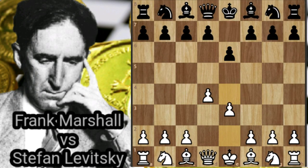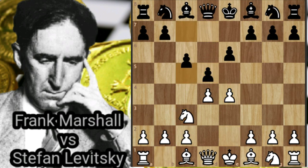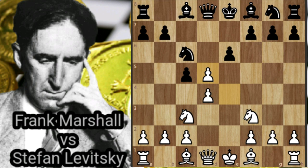The game begins: d4, e6, e4, d5 — the French Defense. Nc3, c5 — the Marshall Variation. Nf3, Nc6, exd5, exd5, Be2, developing and preparing for castling.